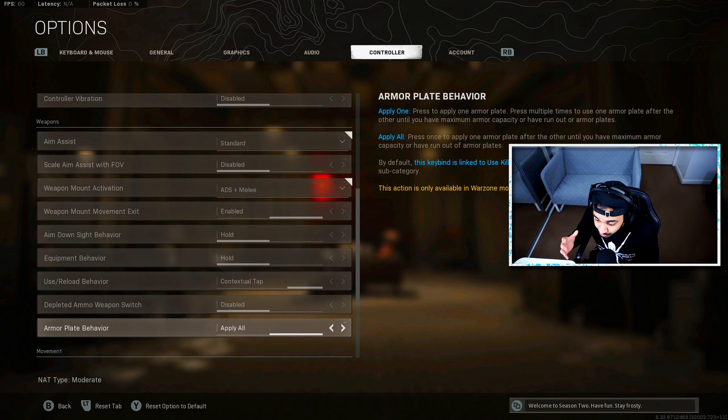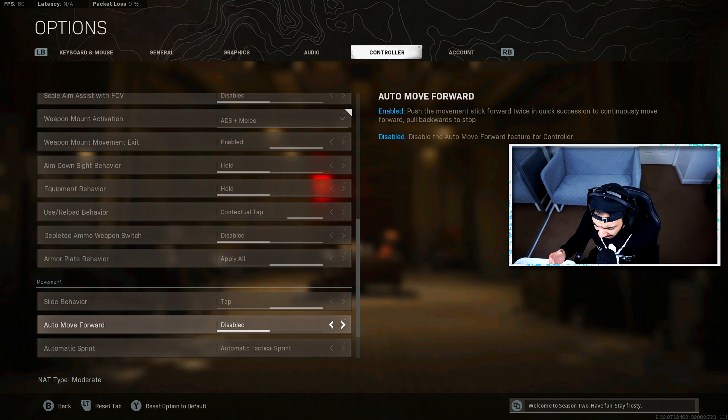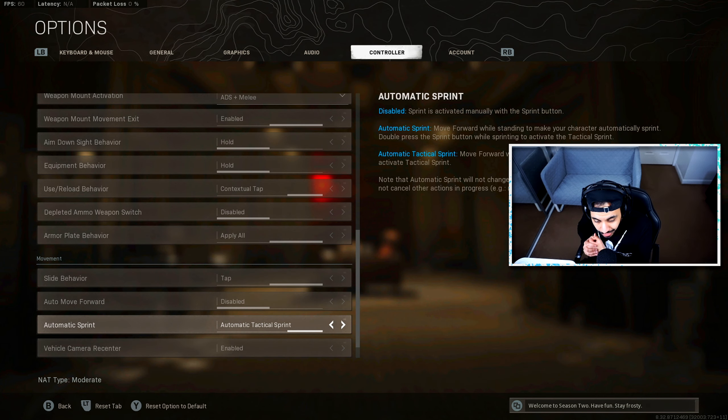Armour plate behaviour I have set to Apply All — this is very important, especially when trying to slide cancel to a new position, so you don't have to hold triangle or Y the whole time. For movement settings, set slide behaviour to Tap — this will allow you to slide cancel much more easily. Auto move forward I have disabled; I don't see a reason to have it on. I do use automatic tac sprint, which I find very useful for making movement as fast as possible without constantly clicking the analogue stick. However, there are drawbacks — with auto tac sprint, hip firing is more difficult because it takes a couple of extra milliseconds to sprint-to-fire, so keep that in mind.